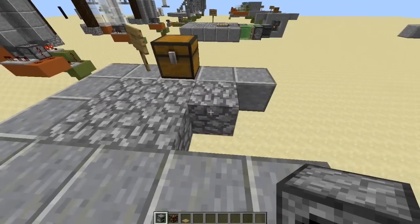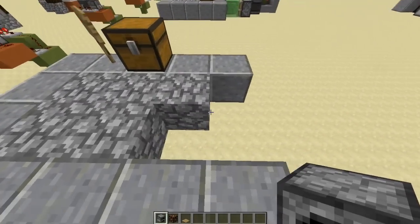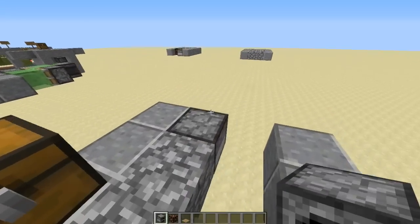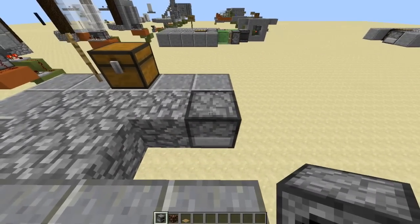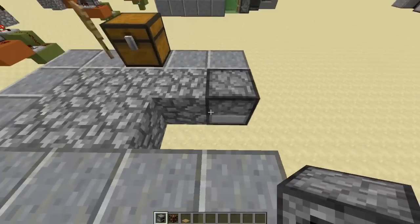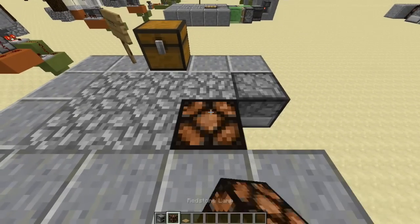Probably not — I'll explain why when we get to that. But for the moment, we're going to cut out this little three-block L-shaped area, put the furnace in the corner. This is basically the buffer — this is going to stop it from moving any further. And then we're going to put the redstone lamp there and the pressure plate on top of it.